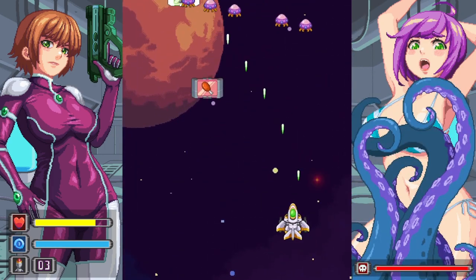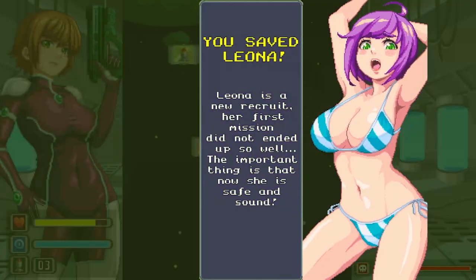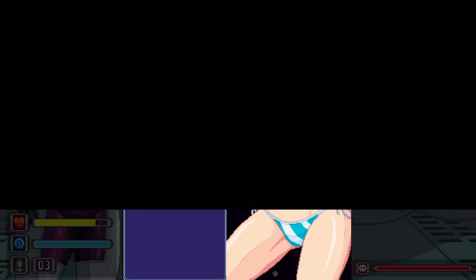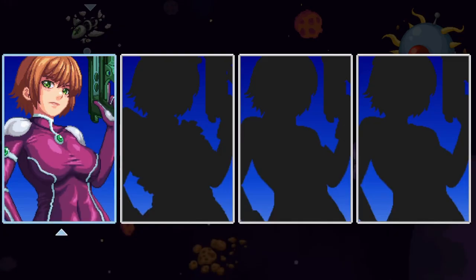Okay, so every time you shoot and kill one of these things, the tentacles are destroyed and you save the owner. We've now got an anime girl in a bikini — what more could you want? It's a bit like Space Invaders but moving. First level done.